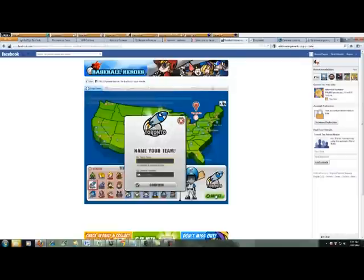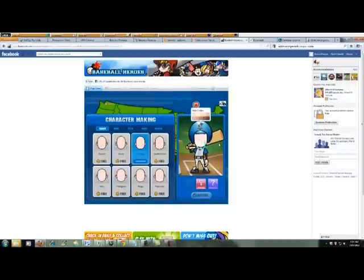I tried to name it the Blue Jays but it wouldn't let me, so we'll just choose another name — we're gonna call it the Flames. Then you choose a number; it doesn't really matter, you can choose your favorite number. Once you confirm that, it allows you to build your character, where you can choose whether you want to be male or female and choose the type of face you want.